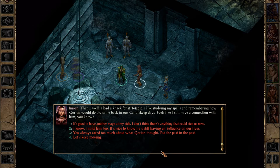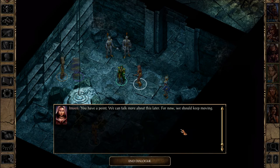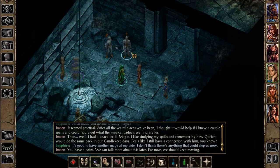What's funny is that Imoen is accompanying us apparently, but she's not in our party. Instead we have Safana as a thief. It's good to have another mage at my side — I don't think there's anything that could stop us now. We also have Dinah here. All right, and then these guys are Flaming Fist mercenaries — they're no longer trying to kill us.